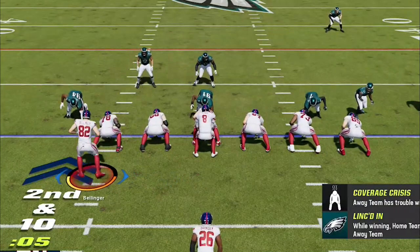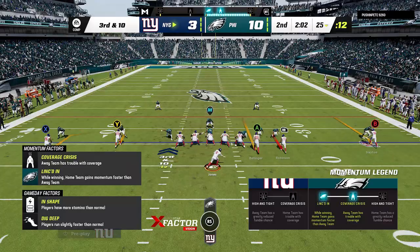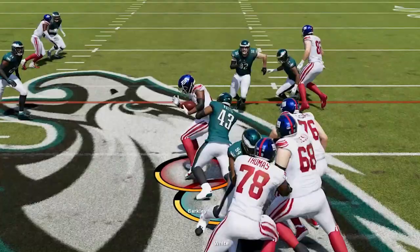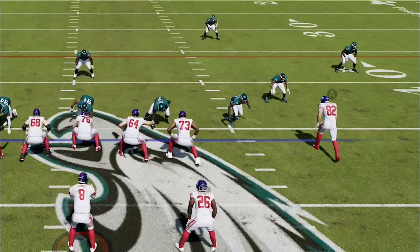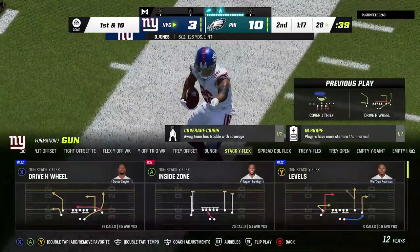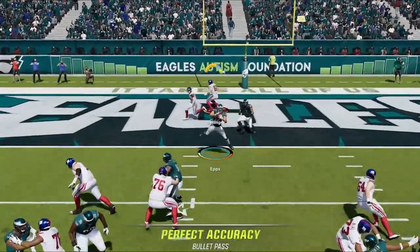We try to run the ball but the spread defense is giving huge holes and it's still not working out. I don't know what's worse on the Giants — the quarterback or the offensive line. I'm constantly in third and long situations. The Saints drags play is just money on third down. I go back to the drive eight wheel — if you sling the ball out quick to the running back, you can get open for big catch and runs even against man coverage. We dot it up right at the two yard line with a very good catch, but then Danny Dimes reappears as I throw an interception on the goal line.